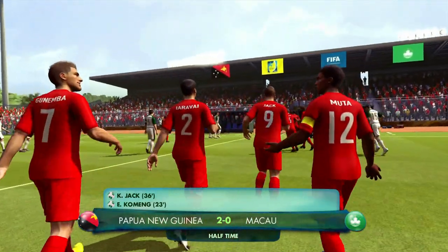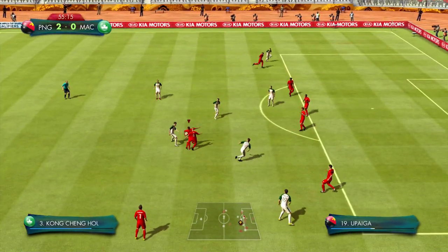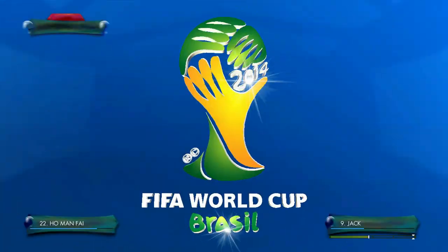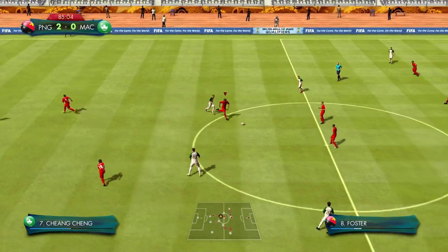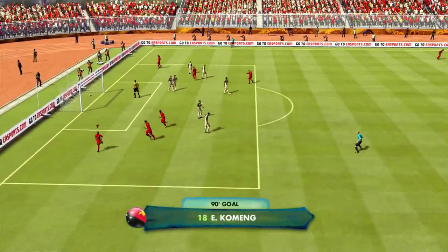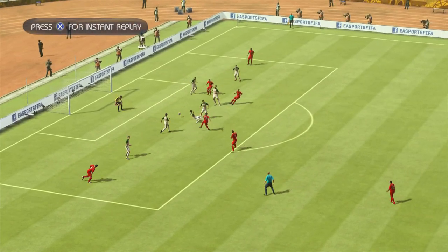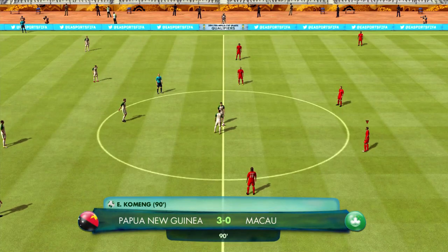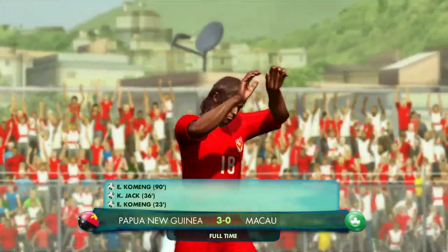Macau are trying to press but they really haven't done an awful lot. They've been a little bit more awkward in the second half, trying to push me, but we've been quite responsive defensively. The second half has slowed down and Macau have had more of the ball — a bit more of an even contest. Ko Meng scores to make it 3-0! They just couldn't tackle me in the box. That's the perfect finish — nice strike into the bottom corner. Any other goalkeeper would have saved that.